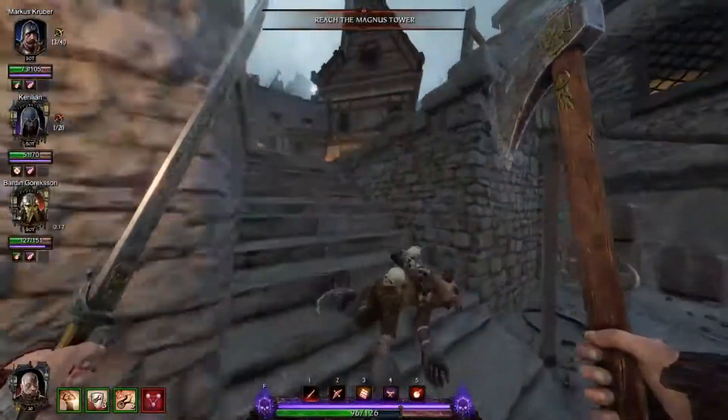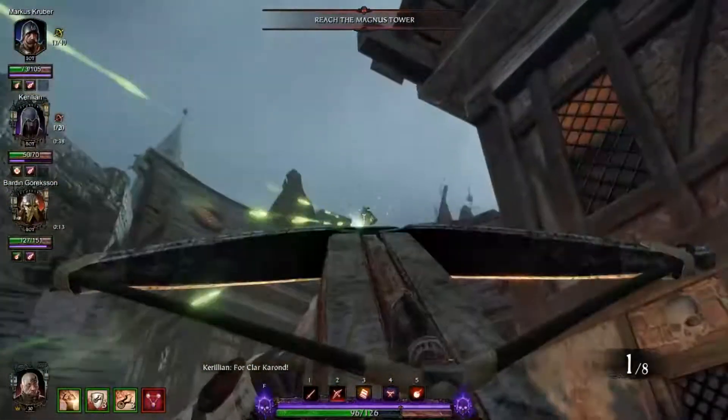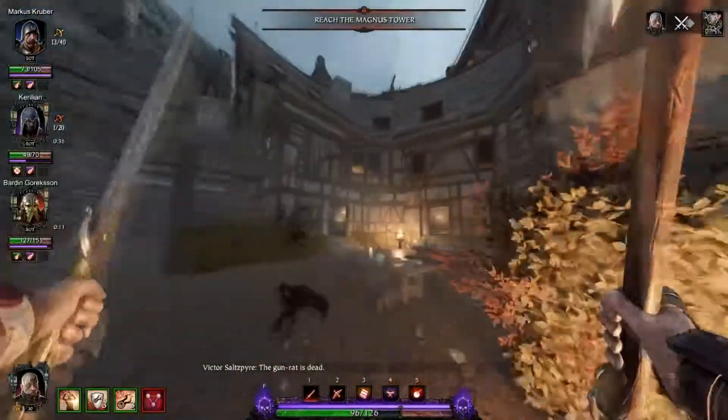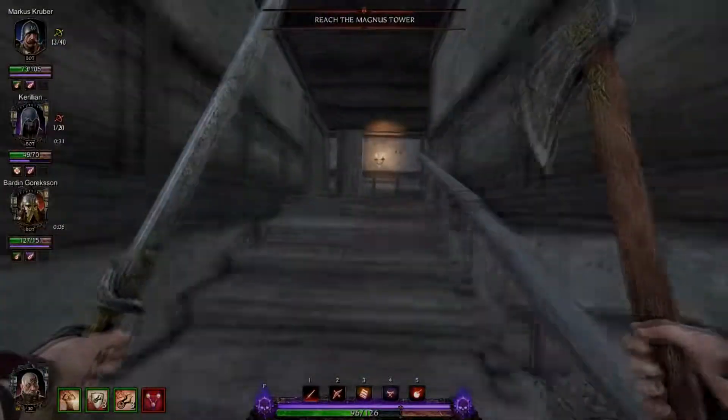Ladies and gents, that is all the runes, tomes, and grims for the Horn of Magnus map within the new DLC for Vermintide 2, Return to Ubersreik. We'll see you again in the next video where we'll cover the puzzle in Gardens of Moor.